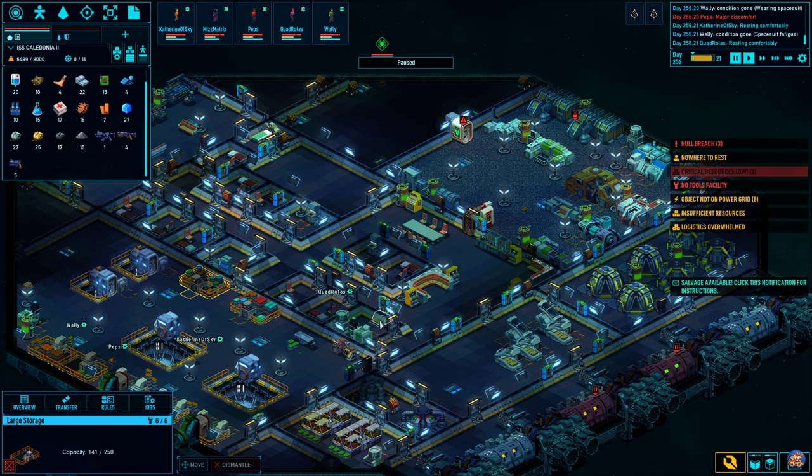If you decide to take prisoners on board, make sure that you have all the facilities needed for any human being available to those prisoners. They need beds, they need comfort, they need a kitchen, they need toilets, they need a medical bed. They need oxygen and they need light. So before you take on prisoners, make sure that you have the production you need of water and food, and that you have everything built up in a prisoner area. Otherwise they'll die and you've just wasted resources.